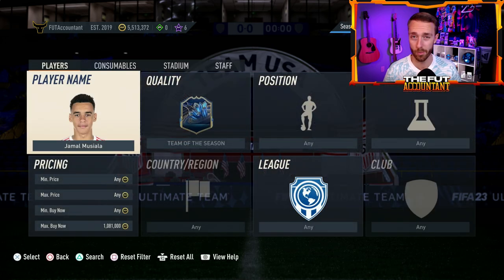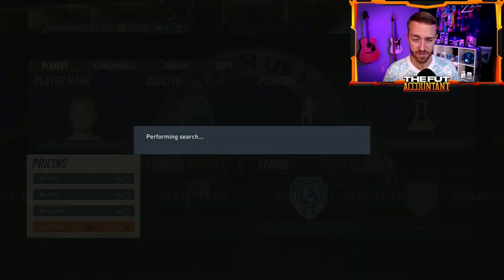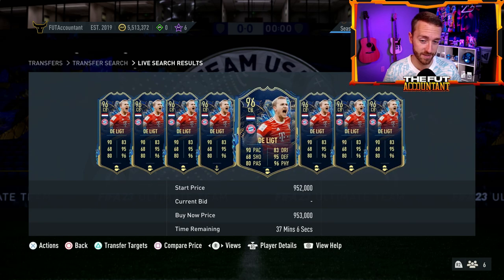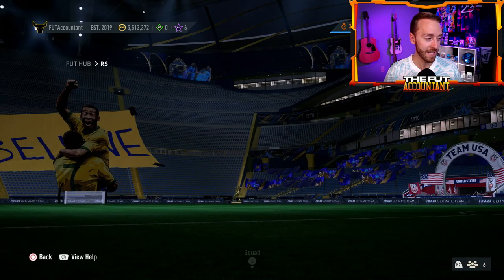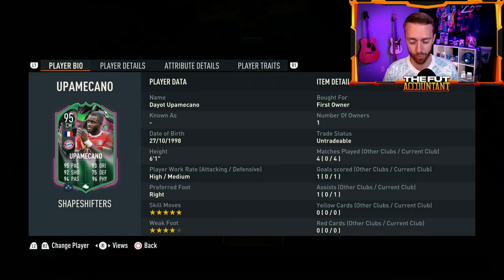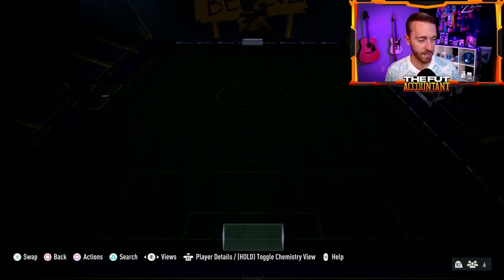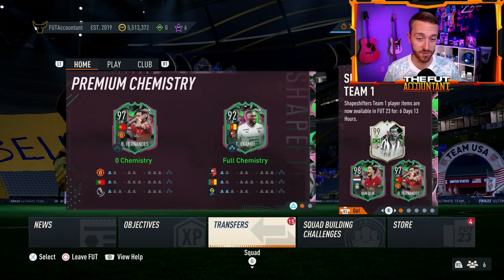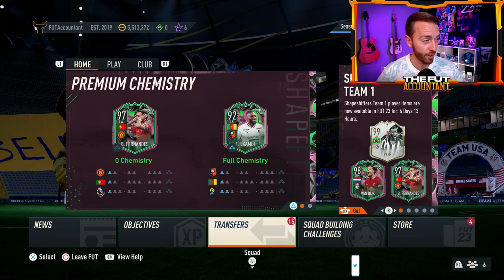Musial is back down at a million coins after being at 1.08. De Ligt is up over 100k — around 950-960k from 830k yesterday. Alphonso Davies and some other Bayern specials also went up. That Upamecano card was an absolute W yesterday. I think there are going to be more W Shapeshifter SBCs to come, and this is a great start. If you're looking for an SBC to craft this week, that might be one to go for. Very excited to see what other Shapeshifter SBCs come out soon.